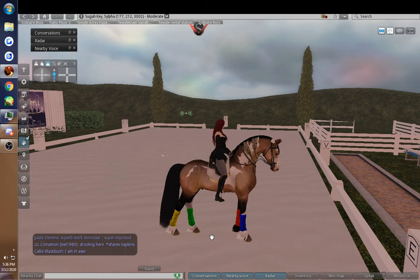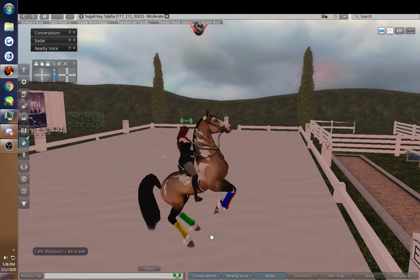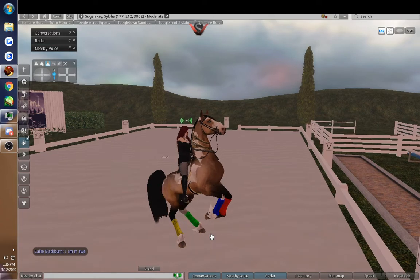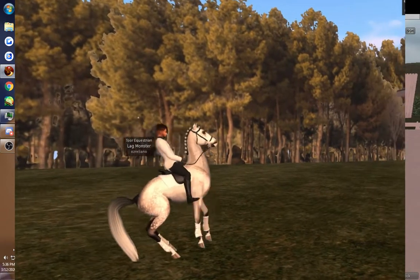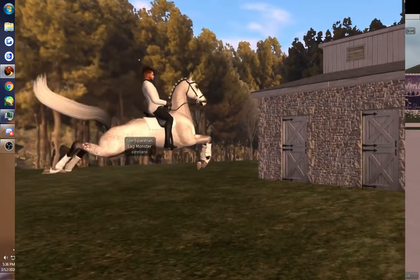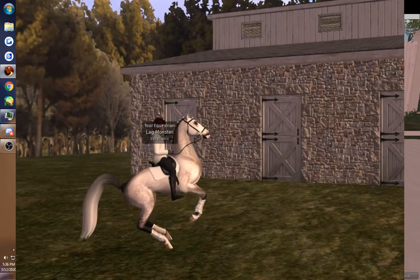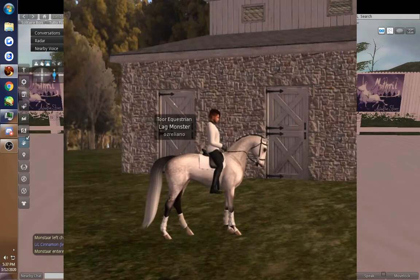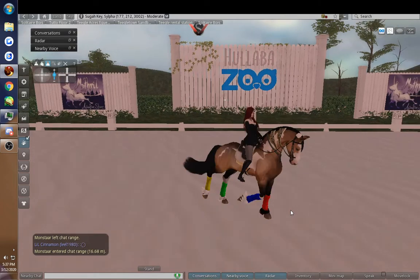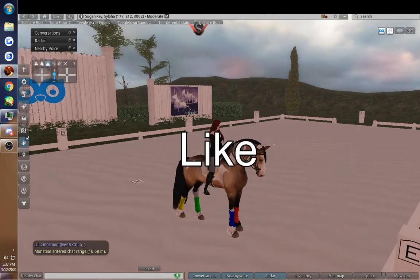We're going to start with the Levade. When I said before that the piaffe is the most collected motion in modern dressage, the Levade is actually the pinnacle of collection because all of the horse's weight is on his hind legs. There are very few breeds in real life that can actually hold this position. If I send him forward a little bit, he'll do what's called a Mezair — and oftentimes the horse is amping themselves up to leap. When you leap from that, it's called the Capriole. You can also do what's called the Ballotade, which is a leap without a kick, or the Croupade, which is a little hop and then a dramatic kick backwards.